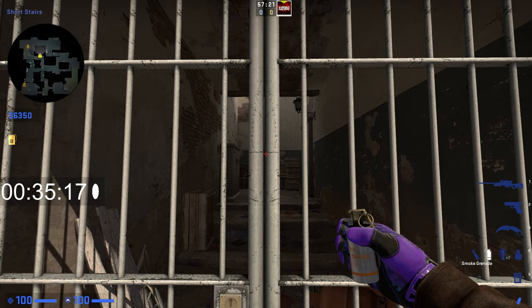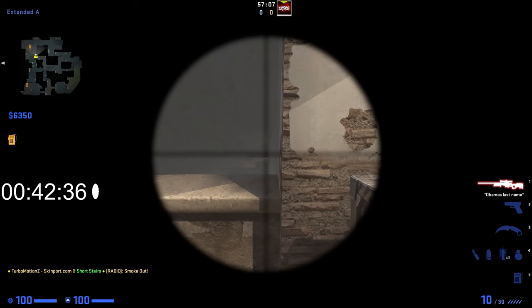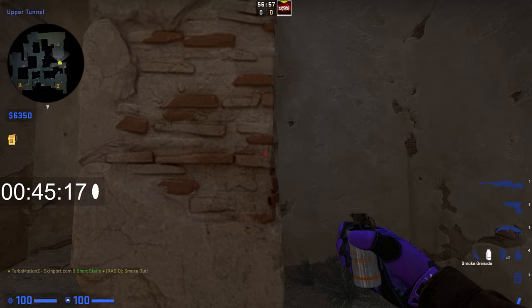For a great one-way smoke, walk up to cat right here, stand right in the middle of this door. There's a window right here — look above it, aim for the middle of that, left-click throw. This is a great one-way smoke for car.